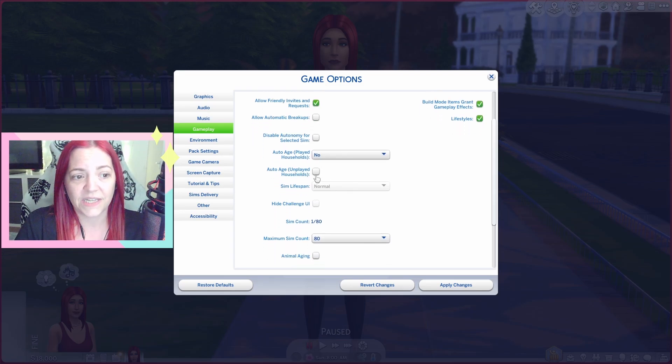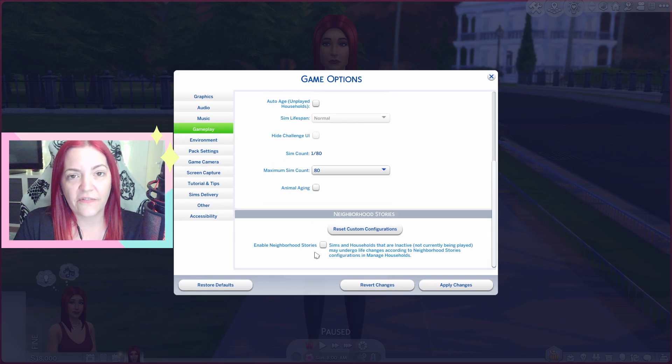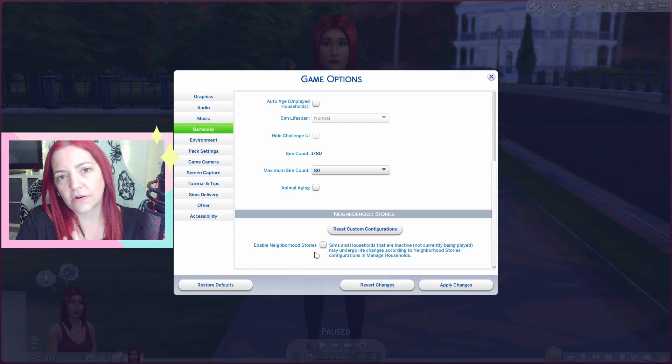Auto age unplayed households — again, if you're playing in a current save file I would turn this aging off. Animal aging is again your choice, I always have it off. Now neighborhood stories — this can affect all of your sims on the lot, so depending on which one you're playing with, the others can go through life changes. I had this on for the first two episodes of my Tiny Town challenge and I've now decided to turn it off.